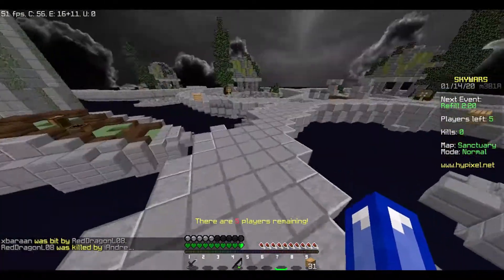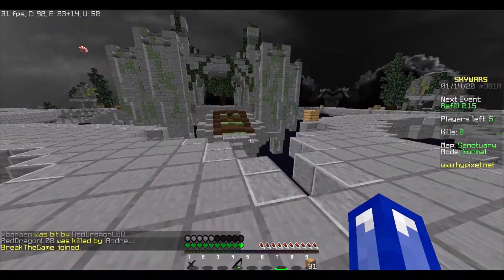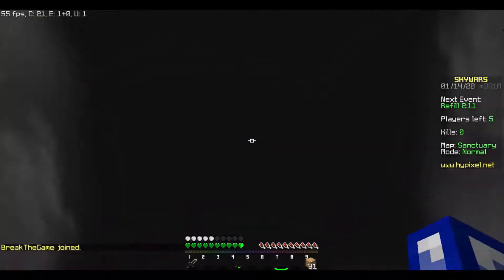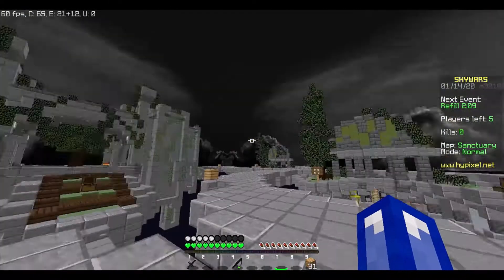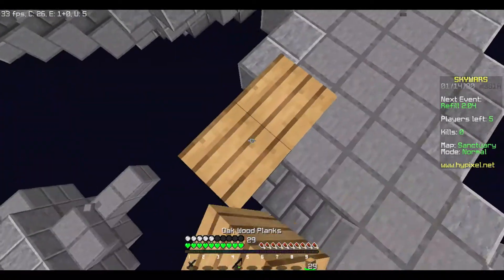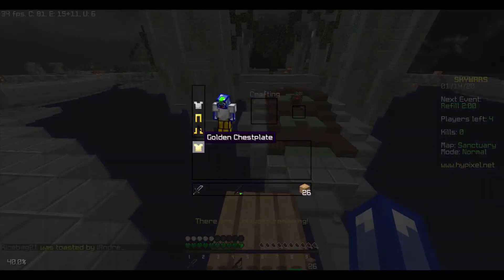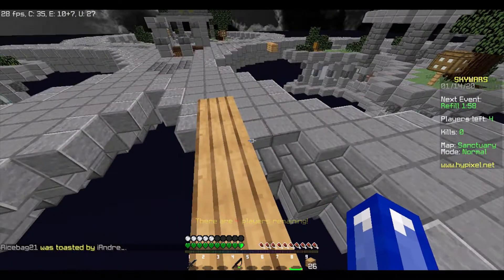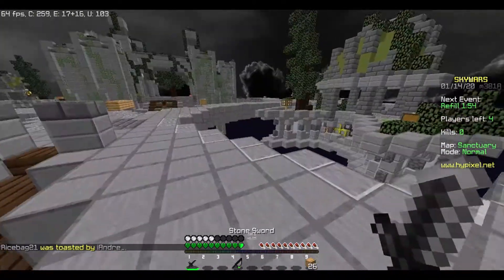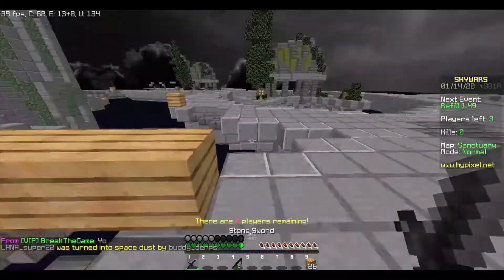A few things you guys should know for this series is that it's going to be taking place from the perspective of a person who has a normal computer. So I'm not going to have clouds turned on and everything. I'm going to have Custom Sky on because Custom Sky is really cool. So obviously this is gold armor and iron armor. You guys will be seeing this in three parts — part one, which is normal mode.